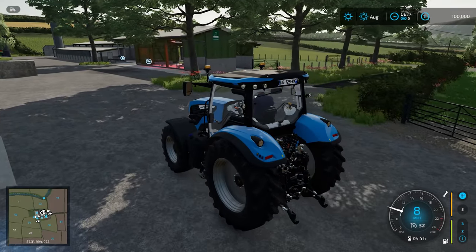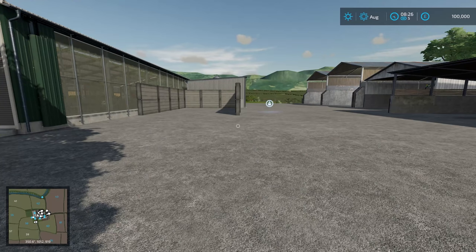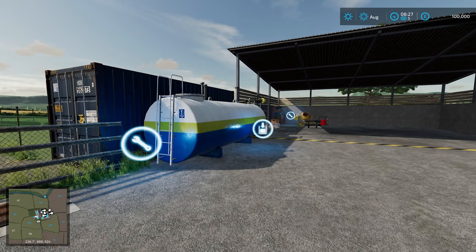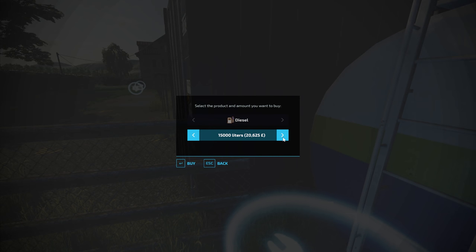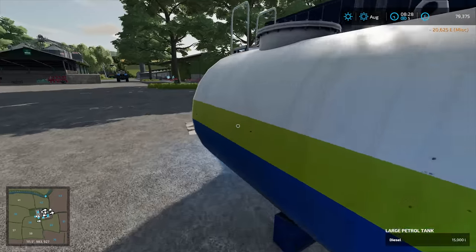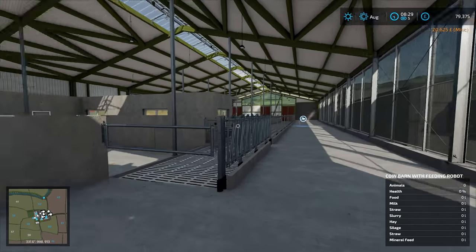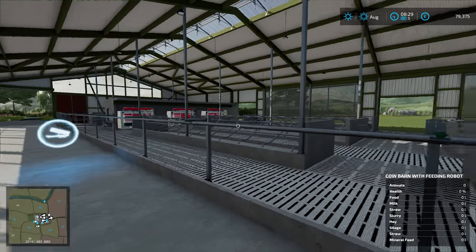I believe this is Greenlands Farm. I guess it would make sense to tour this first farm on foot. We have first of all a large petrol tank. The silo is empty — you can select a product to add to it, 15,000 litres. Next up we have an animal shed — a cow barn with a feeding robot, so pretty expensive.